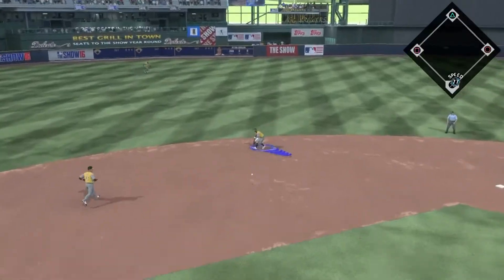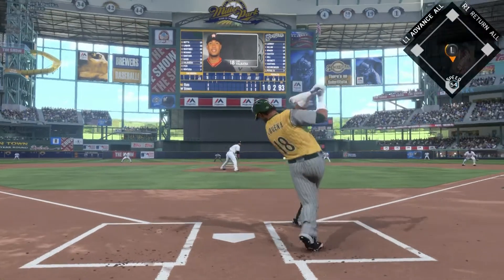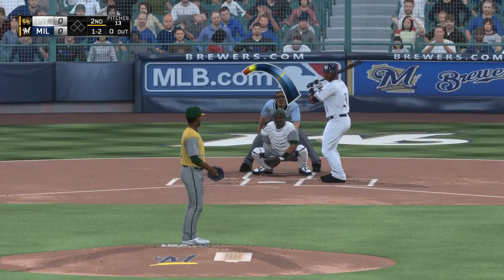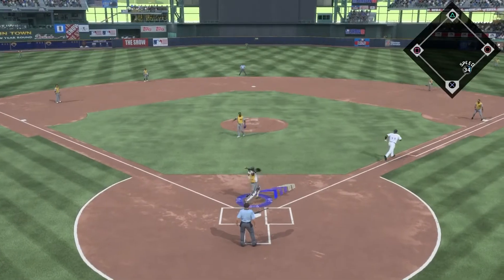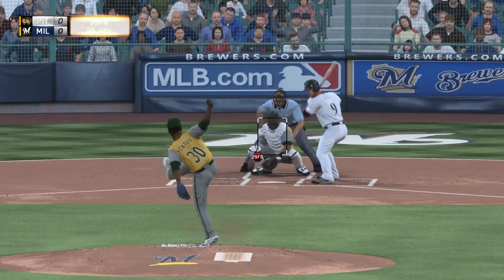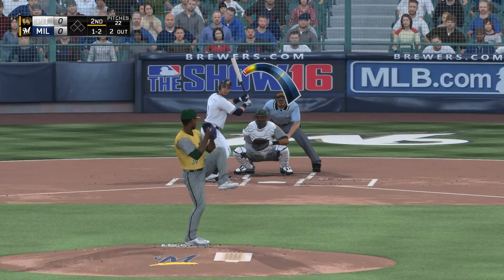0-0 count to Braun. He's going to hit this one — Francisco Lindor on the backhand fires on to first. Pulled that Lindor in a pack yesterday. He's pretty good, I'm pretty happy with him. But if we win this game, we're probably going to sell him because I'm going to do the Brewers set to get the 87 J.J. Hardy. I want to have all the Brewers to put them in a lineup and start working towards those innings, because we'll unlock 87 Jonathan Axford if we play 1,500 innings with the Brewers. Then we feed those Brewers players to our created guy, and that should get us the Prince Fielder.